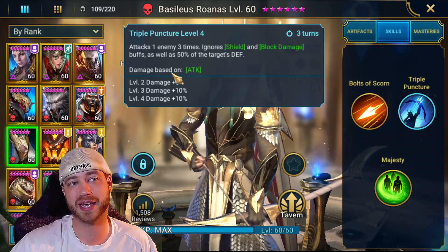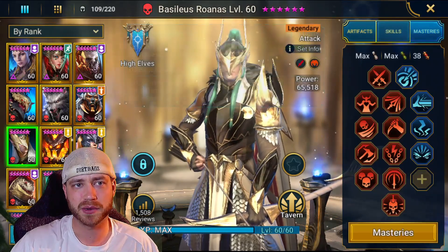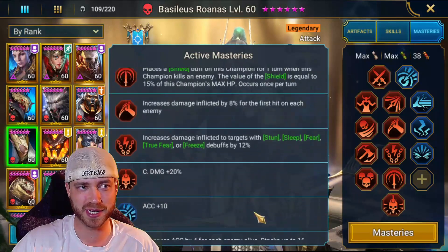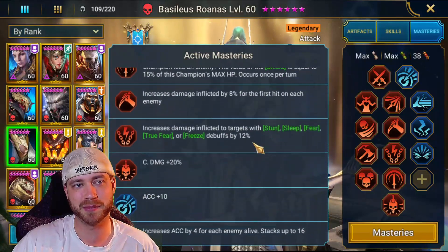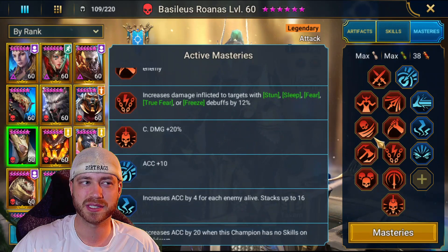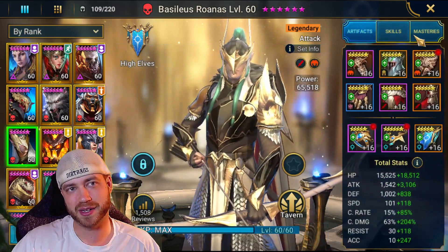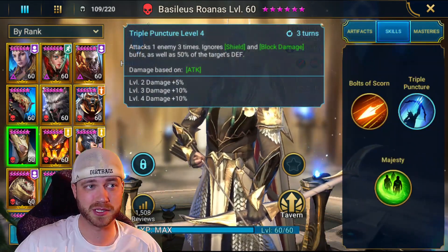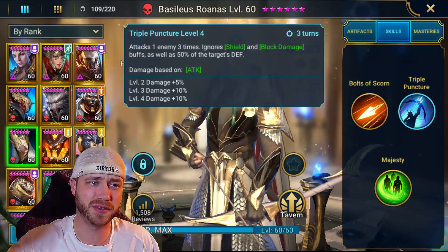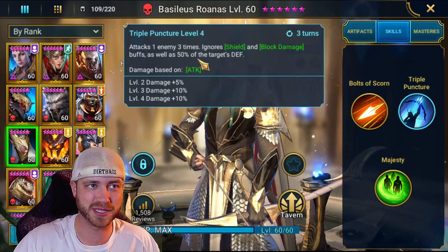That's why I'm thinking a savage set to add to his already ignore 50% target's defense. We don't even have Helm Smasher on him. If we redid him, I might actually do an updated video on him with a savage set and Helm Smasher — though you probably don't need it because then he ignores way over 100%. It's a three-turn cooldown, which is really fast. It's good for Fire Knight, good for PvP, good for Arena — it's good in a lot of places.